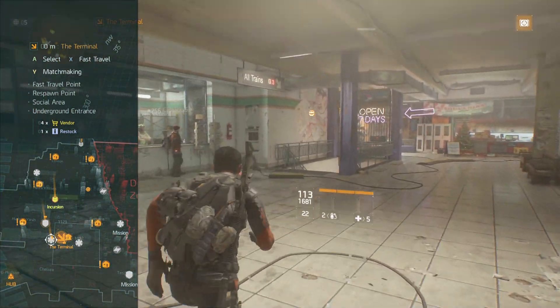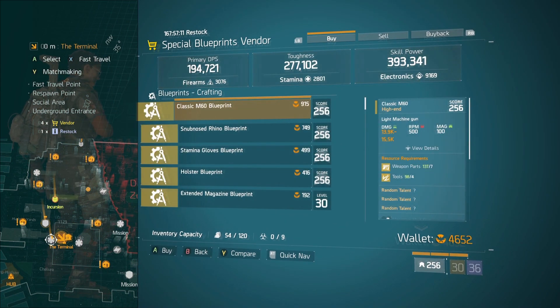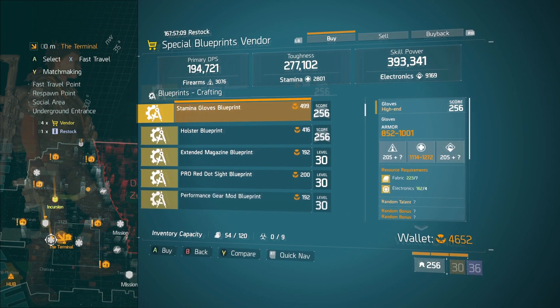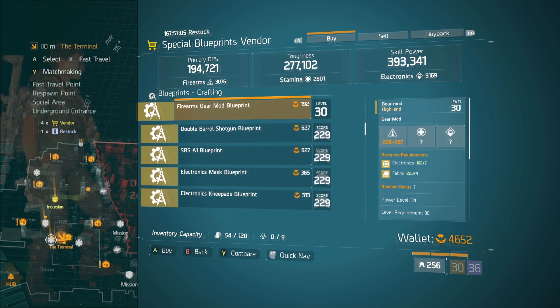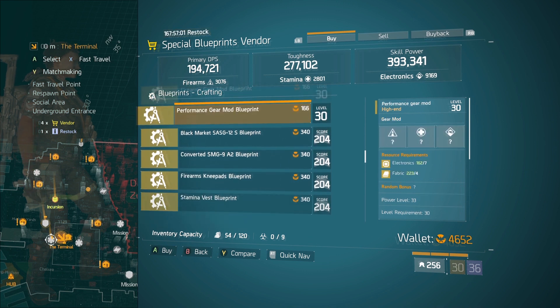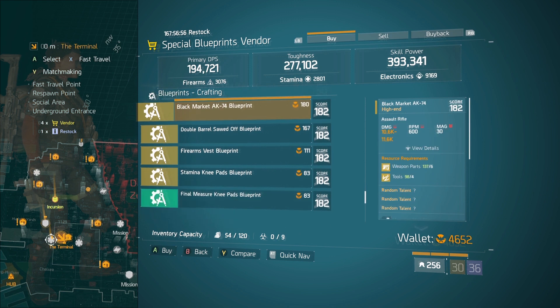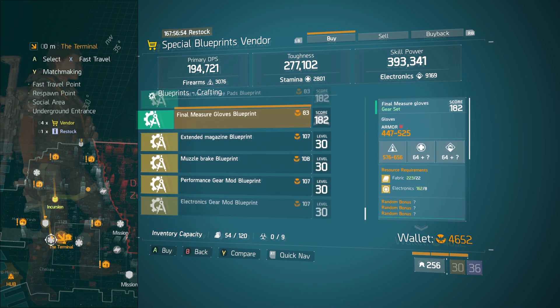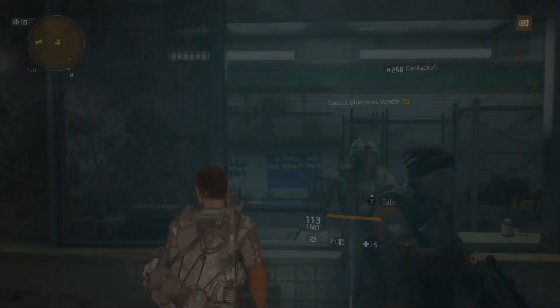As always, we're going to check out the Blue Special Blueprints Vendor. Just a good rule of thumb to pick up anything that's 256 gear score or level 34 power level. Always come and check them out, see what he's got for sale, and if you have something here that you haven't picked up yet, definitely pick it up. Anything less than 256 gear score and less than 34 power level, don't worry about it.